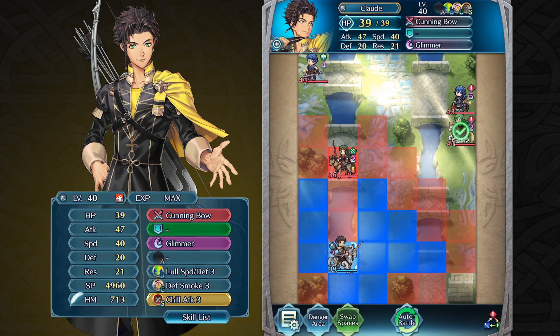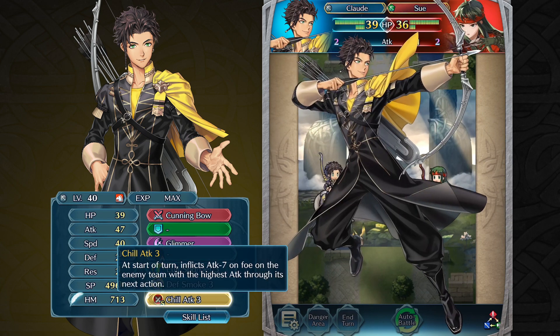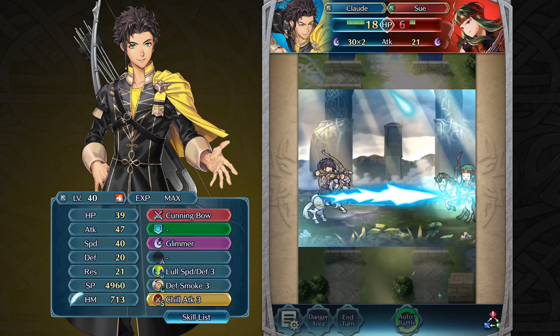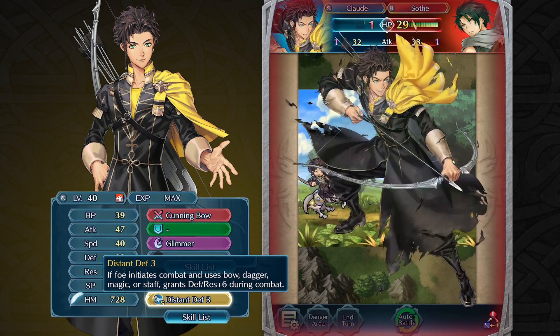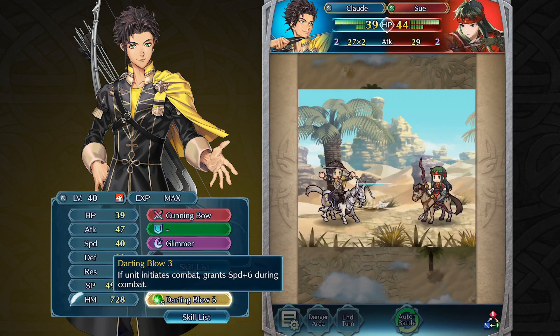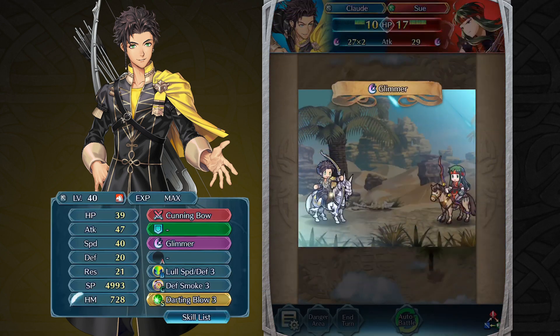The seal that Claude uses depends on the situation, but equipping him with the Chill Attack 3 seal so that he has a -7 attack penalty to inflict on a target will also help him penalize a strong foe on the map. Distant Defense could help make Claude stronger defensively for counter-attacks, and Darting Blow could help ensure that he gets follow-up attacks. Claude is a man that is used to adapting to the situation, after all.